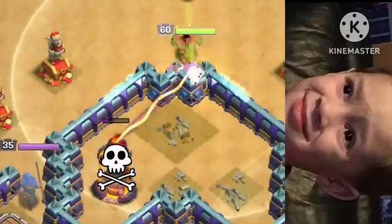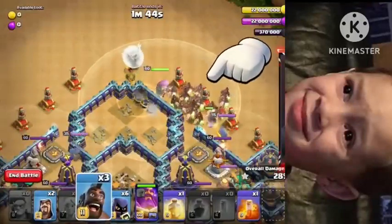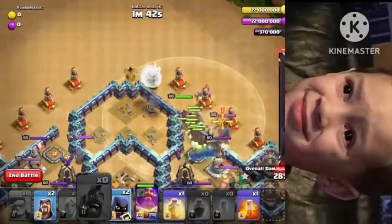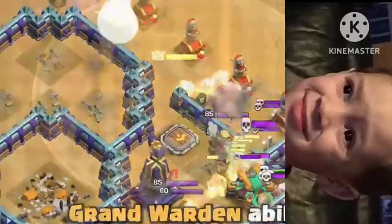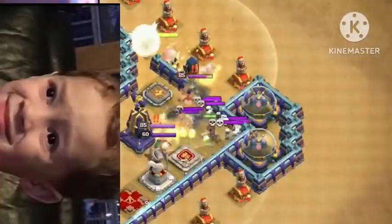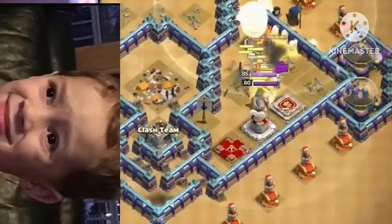As he's attacking the multi on the left, two Hog Riders at 3 o'clock for that Troll Tesla. Once the multi goes down, all of the Hog Riders in from the right side — you can use two fingers for that if you can. Six Headhunters. Grand Warden ability. Just let them run a little bit here to the Wizards, to the Elixir Storages.